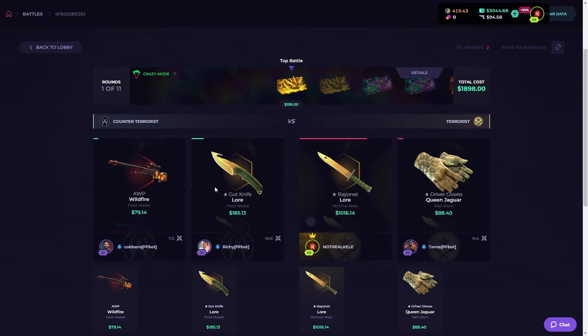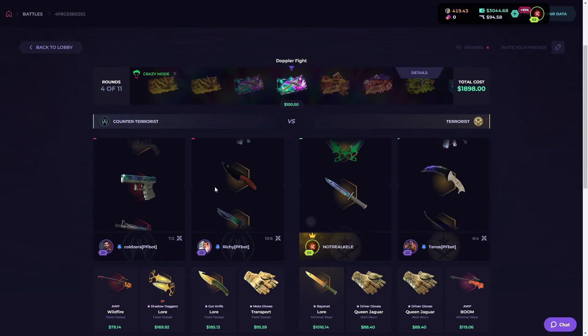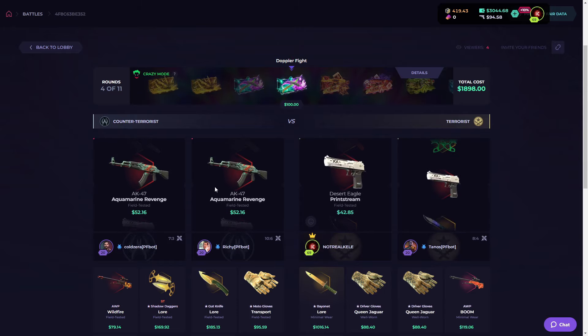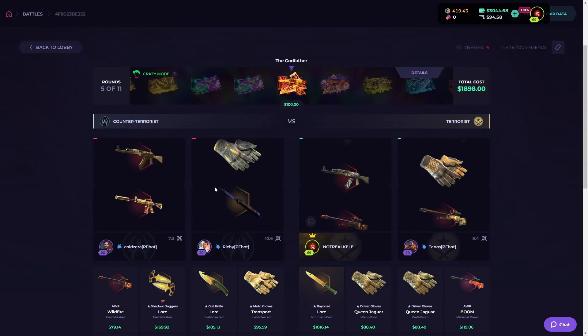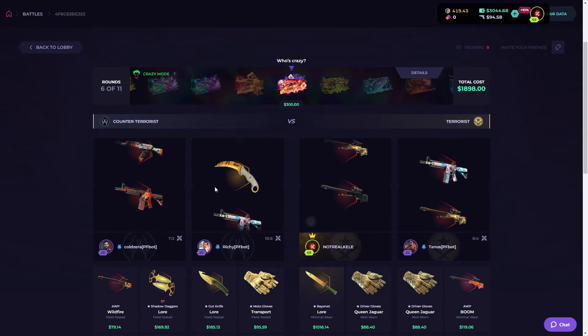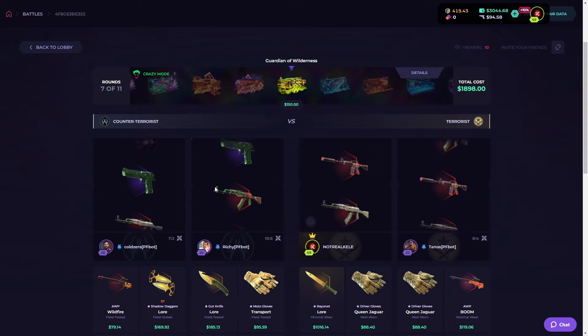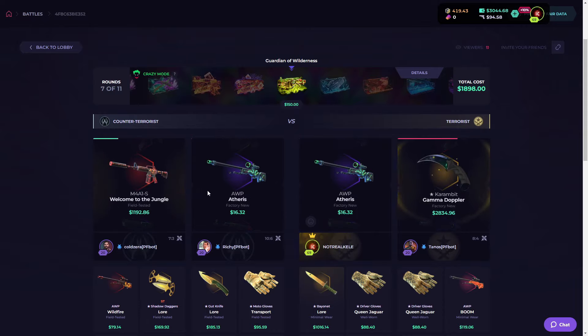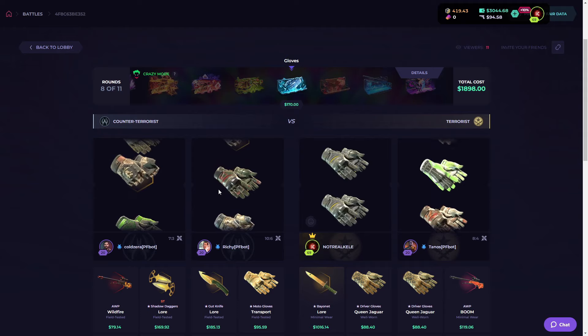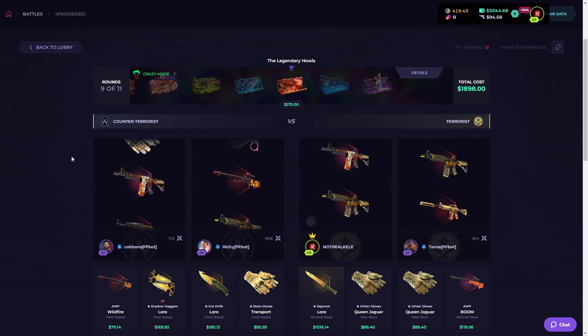Oh my god! Two thousand dollars — stop the battle! We pulled lower, this didn't start well. Okay, now Doppler, Gamma Doppler, Doppler — fight again. We didn't pull a Bovineight Doppler, that would have been insane. Let's go, give them something good. They pulled Meduza — yes! We pulled Gamma Doppler, oh my god!